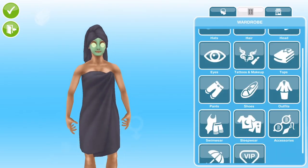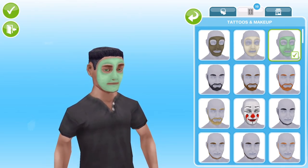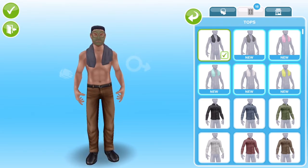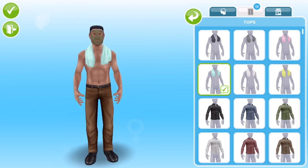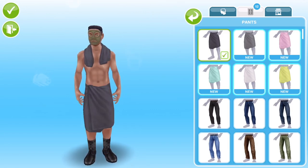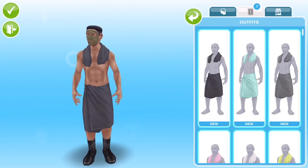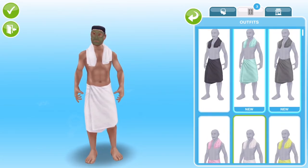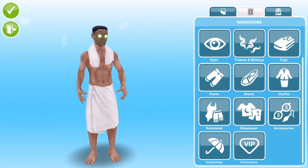And in accessories we have some cucumbers on the face — that is so awesome. For the males, we have the three different face masks as well. Rather than a towel over the head, the male version has a towel over the shoulders, which can be worn independently. And the pants option is like a towel wrapped around the waist, in six different colours. Then in outfits you can choose to put it all together. And in accessories you can stick some cucumbers on his face too — I love this so much.